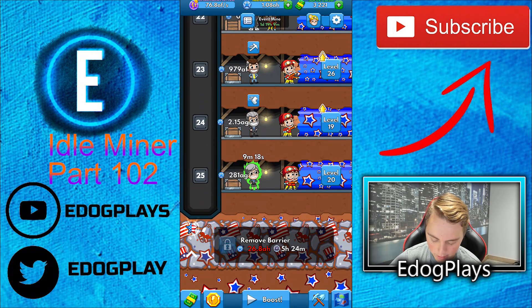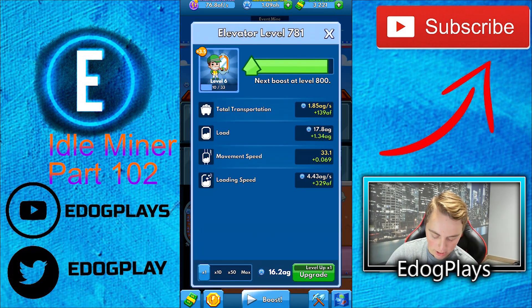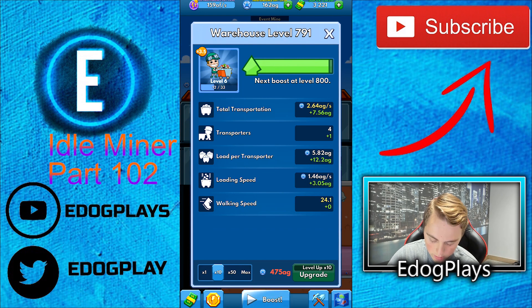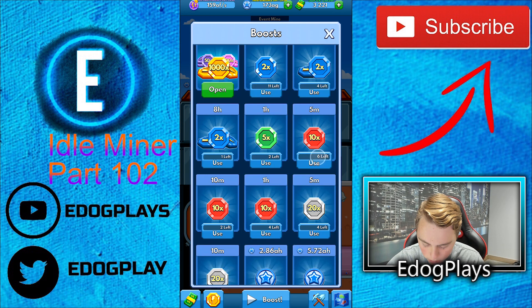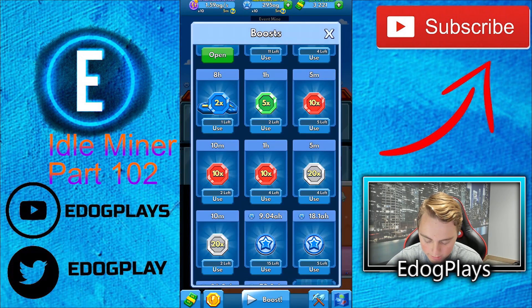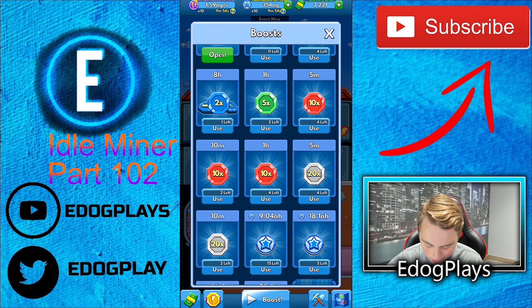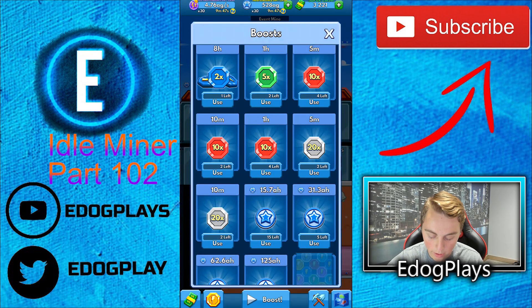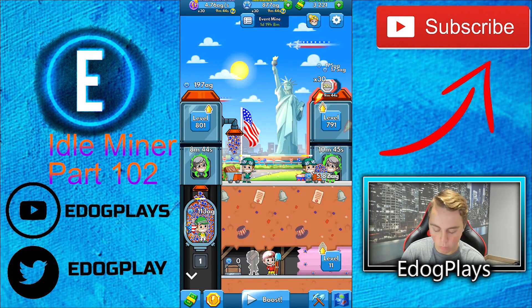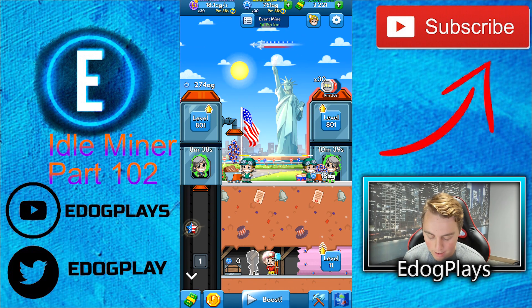That didn't really give us much money — well it gave us one AH — but we just spent a ton of money upgrading that mine shaft. We need to do a lot of upgrades. Save up for that upgrade, and we also need to activate some of these. We've got 10 times income for 5 minutes, let's activate 2 of those — so 10 times income for 10 minutes. Then 20 times income for 5 minutes, activate 2 of those. Now we've got 30 times income for 10 minutes — that's more than enough.